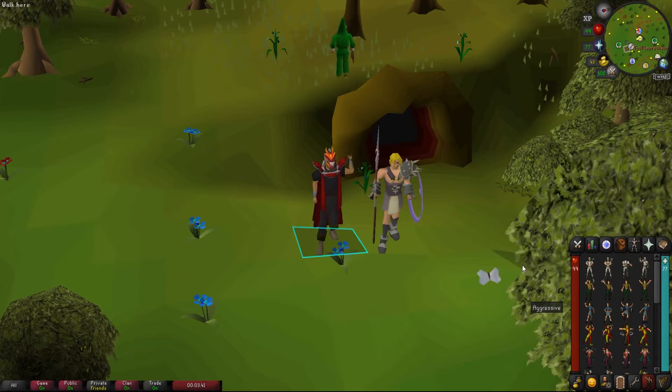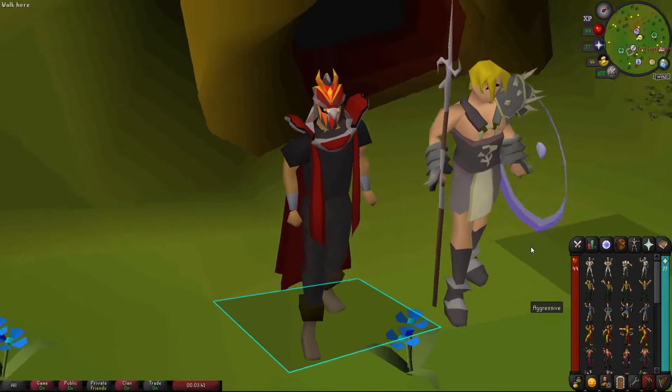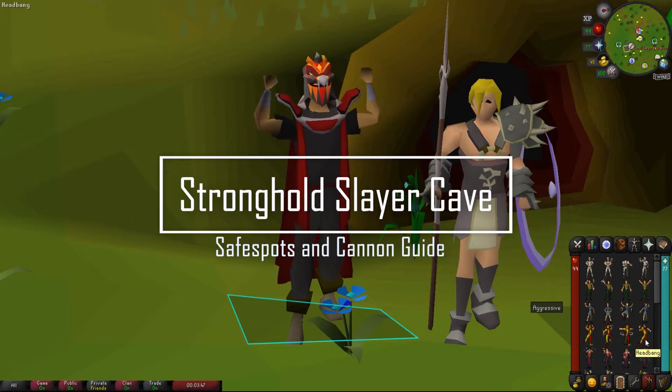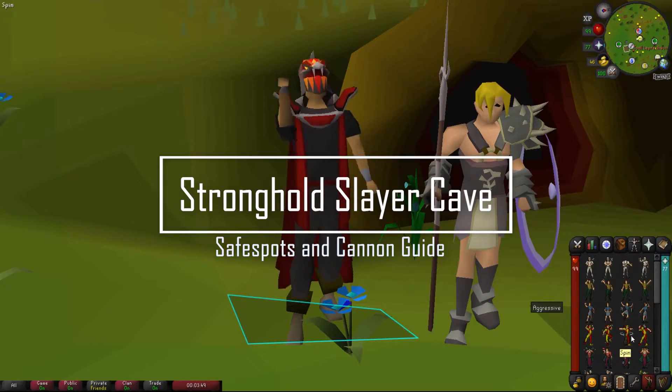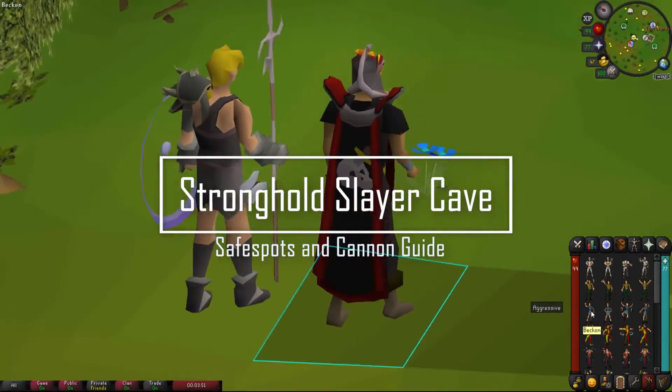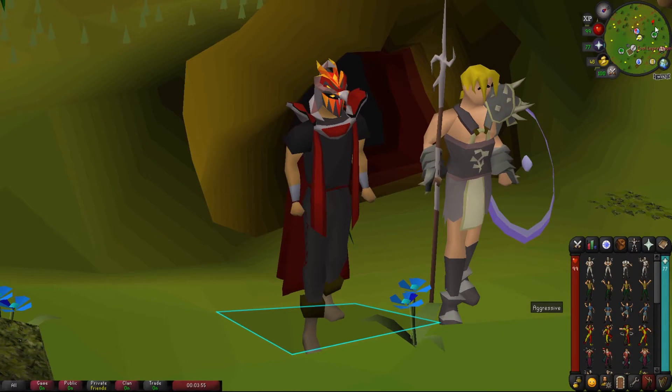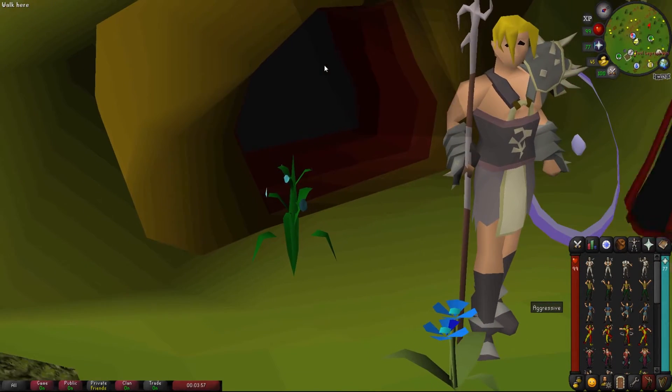We're at the Stronghold Slayer Cave. We're going to be covering safe spots, cannon spots — just going over the whole area, as it's a very popular place for mid-level players, pures, and ironmen.